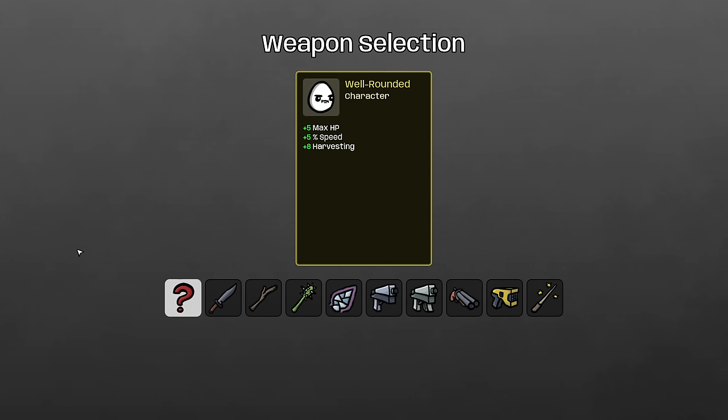Alright, so with the sappy stuff out of the way, let's get into the Well-Rounded. The Well-Rounded gives you only upsides, which makes it an excellent character for a beginner, and it has a ton of solid advantages. This is an excellent character to go for your first win because it basically doubles down on the strengths of things that you are going to want to do anyways.